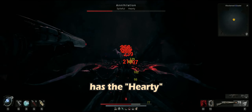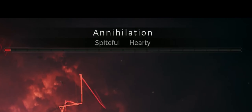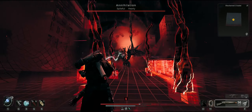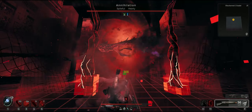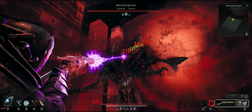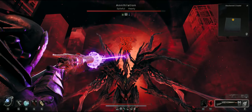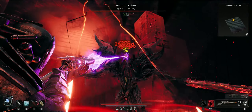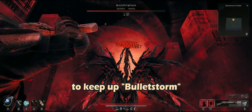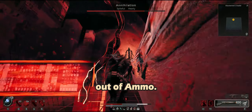This boss has the Hardy modifier, so it has 15% more health — and the health bar still goes down fast. It is important to keep up Bullet Storm and Rampage at all times so you don't run out of ammo.